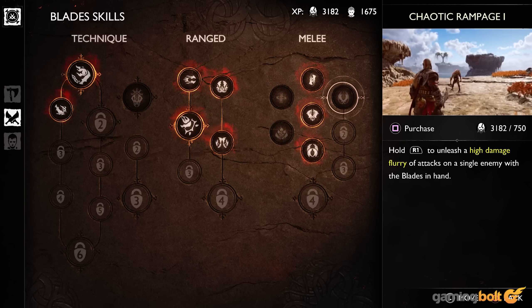Chaotic Rampage for the Blades of Chaos is also greatly useful, allowing you to unleash a flurry of quick attacks by holding R1, while Hyperion Grapple allows you to latch onto a foe from a distance and slam into them, dealing plenty of regular and stun damage.